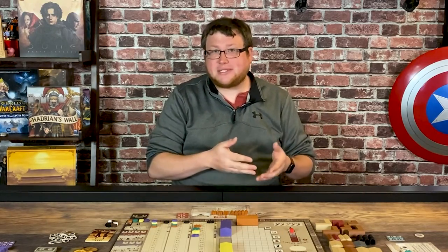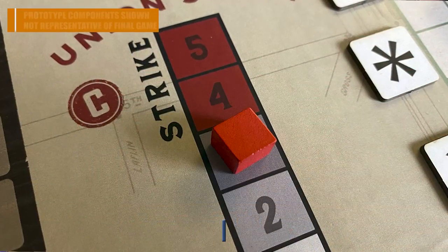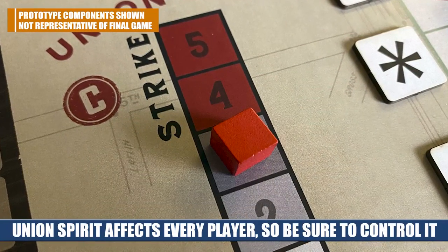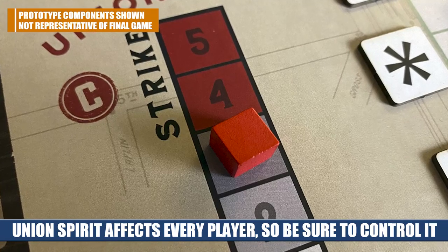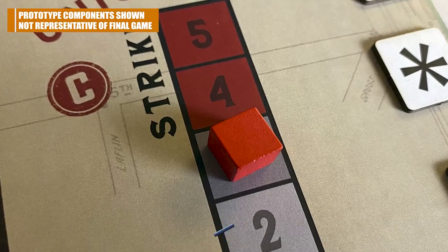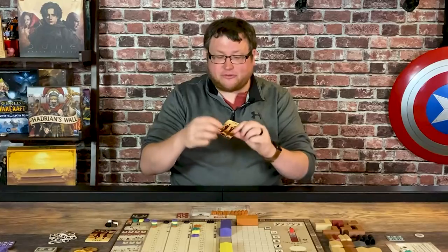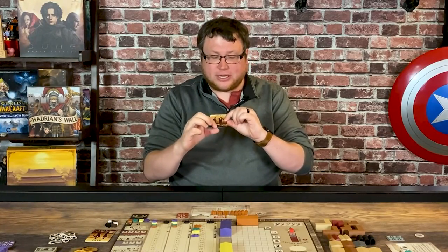Then you're going to draw one of the year cards. Year cards can do a variety of things — they might give you an action space to take an extra additional action that year, or they give some kind of ability or effect that affects every player. The year cards also affect the union spirit. There were a lot of strikes happening and workers mobilizing into unions back then. If the union spirit gets too high, a strike can happen and everyone is going to lose somebody to the picket line. You can see on the front of each year card how likely a strike is going to happen.